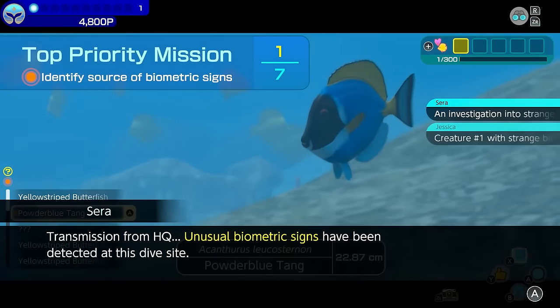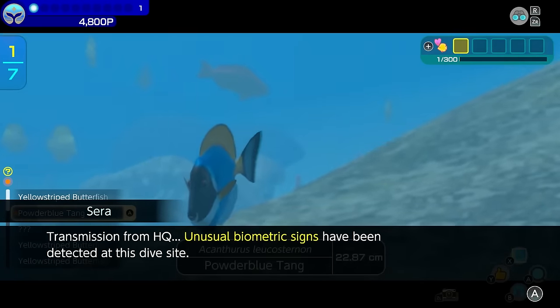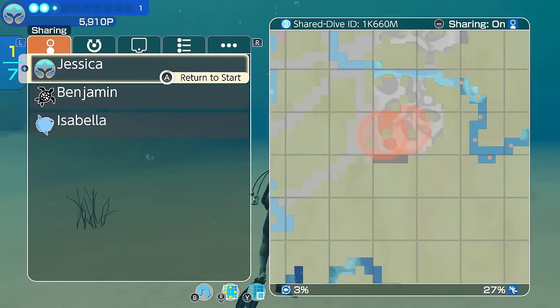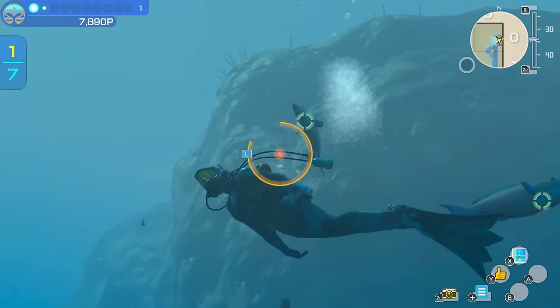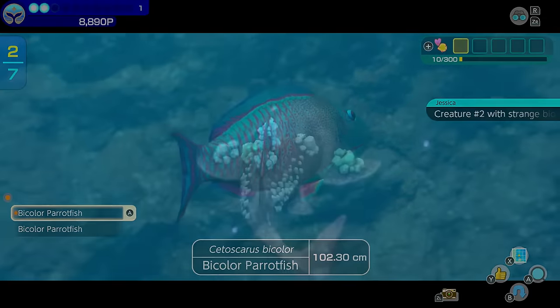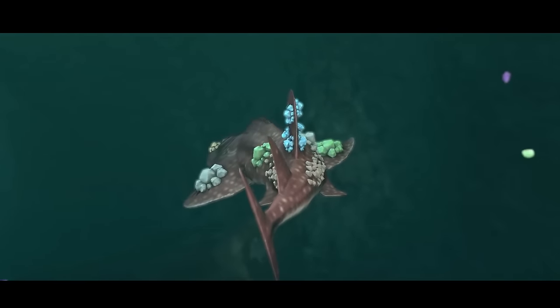During a dive, you might be prompted to take part in missions. Investigate research areas indicated on the map to find creatures with unusual biometric signs. And if you discover them all, you might just encounter a mythical creature.